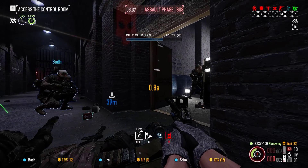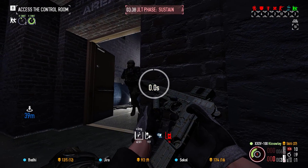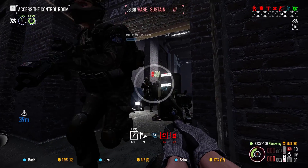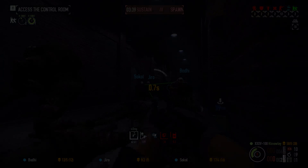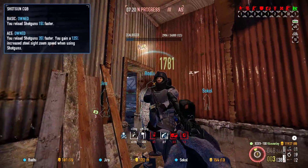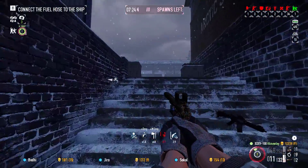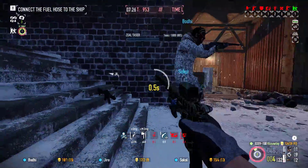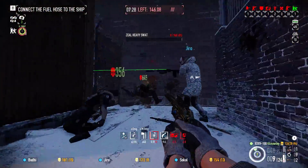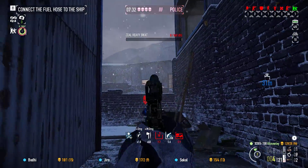Armor piercing is key up against shields, and having that at the touch of a button without completely relying on a shotgun secondary can help this gun fit into many more builds. Just remember, it is affected by shotgun skills, so you at least want shotgun CQB for that reload speed. Truly, this is one of my favourite weapon additions in a long time. It's brought out my creativity, especially when putting together builds, which is exactly what I hope for when faced with the potential of a new weapon.